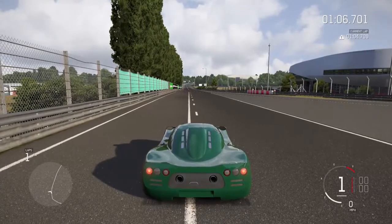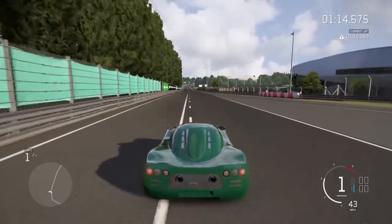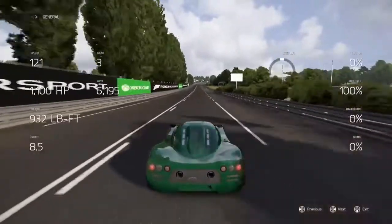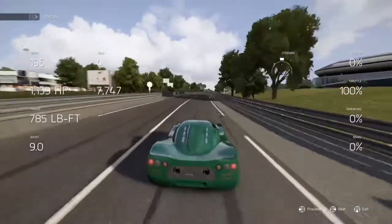With every new Forza game comes the question of what's the fastest car, and I think I have the answer here. We have this Ultima GT-R with 1177 horsepower and it tops out at 272 miles per hour. According to the benchmark it says 272.2.